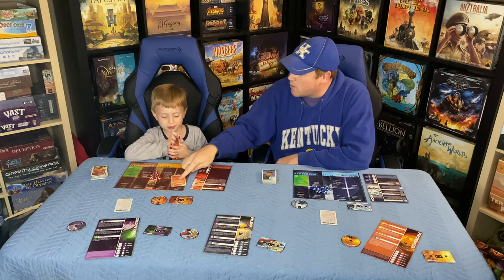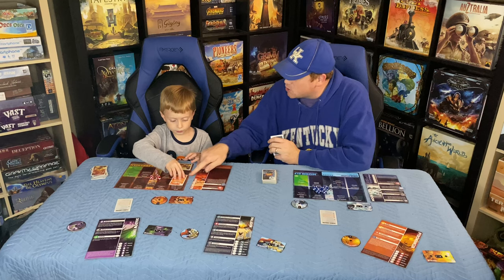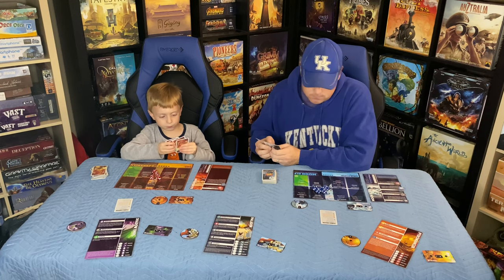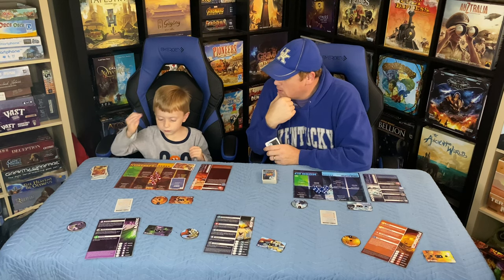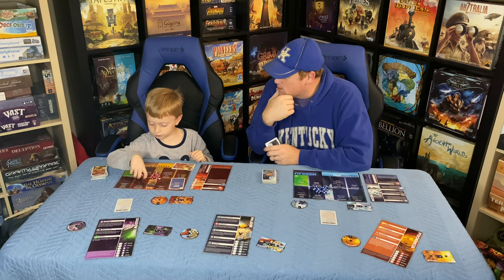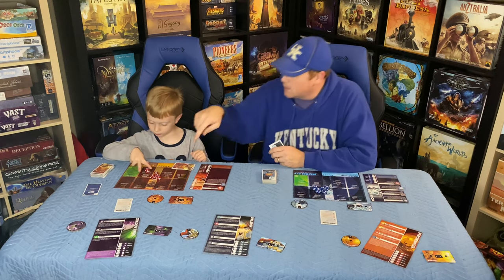Orange cards help with your dice roll; blue cards upgrade your attacks on your board. Kenny plays a card that lets him re-roll the dice one more time. Then he plays Vegas Baby — roll one die and gain combat points equal to half the roll. He rolled a two, half of two is one, so he's up to three combat points.